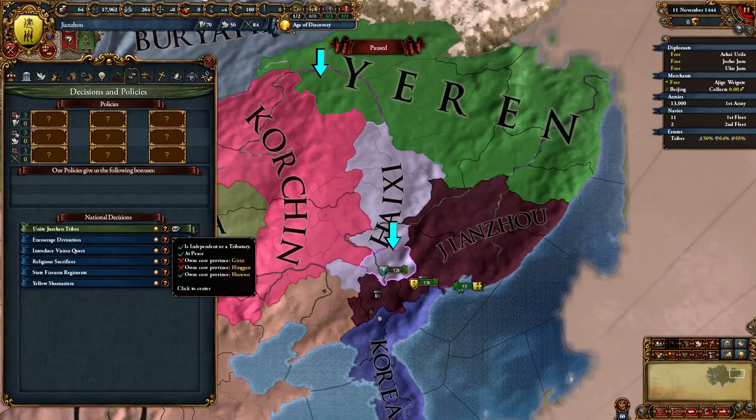I'm going to butcher a lot of names here, so I apologize in advance. Janzhou is also historically the most accurate nation to form Manchu after they united the Jurchen tribes — so that's what we are going to do as well. And by uniting the Jurchen tribes, I mean we will kill them all. We will do this very methodically to make the wars quick and save as many admin points as we can, as coring all those provinces will be very costly.